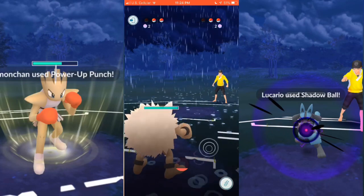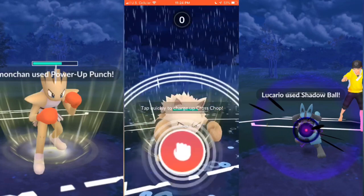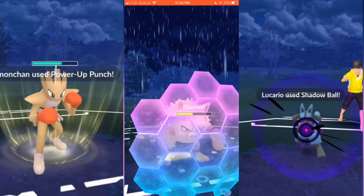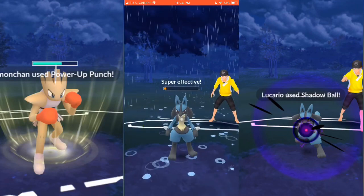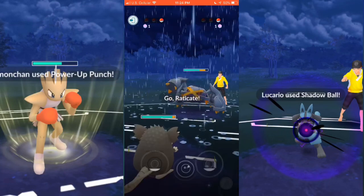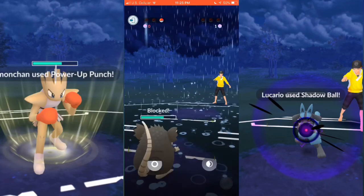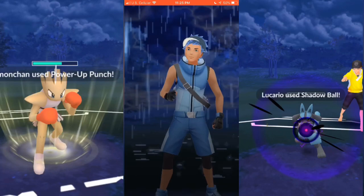I bring out Primeape, which has legacy Karate Chop and Cross Chop, and he brings out Lucario. I power up for that Cross Chop hoping to burn the shield, which he does. I end up shielding a Power-Up Punch just because Primeape is doing really well. I try another Cross Chop hoping to burn his last shield — he lets it go through. He brings out Metagross, which just destroys Primeape. Then I bring out Alolan Raticate and just go to town — the amount of health Alolan Raticate takes off any Psychic type is ridiculous. The fact that this little rat was able to take down Metagross is pretty funny.